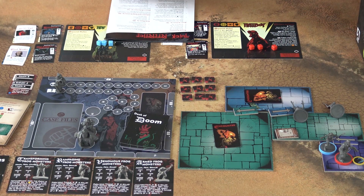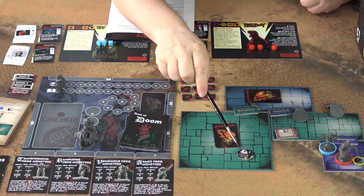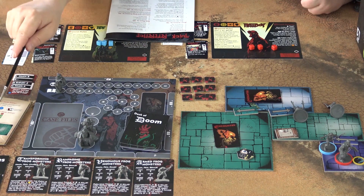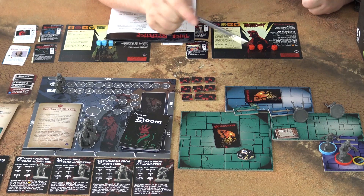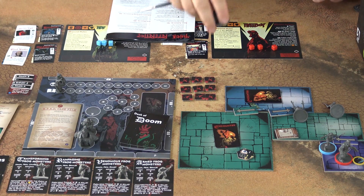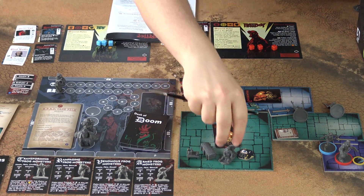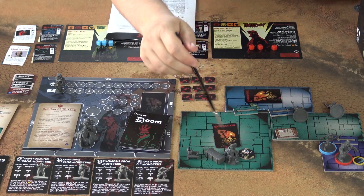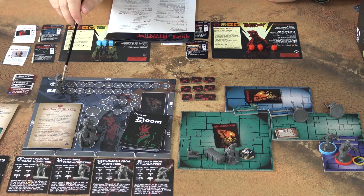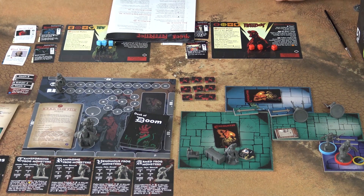There are a few more things that can appear on encounter cards. The first one is a point of interest — for example, this is point of interest one. What this does is it ties to the mission, so some mission cards will tell you what happens when you interact with a point of interest or move into an area with one. The other thing that can appear here are clues — I have special tokens for these in my Kickstarter version — which you can investigate to move the investigation tracker.